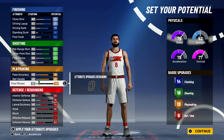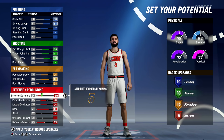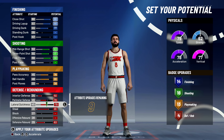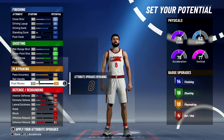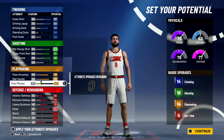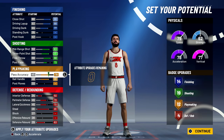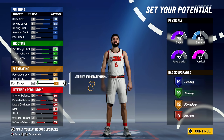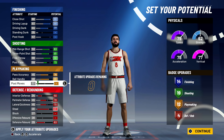I'll drop perimeter defense to 70 and lateral quickness to 70. Steal I want to leave high — that's a heavy part of my game. Defensive rebound I'd like to keep higher to get some boards. Post fade — wait, not post moves, post fade is what I'm after. Playmaking has way more now — we lost some defense but our finishing badges are up to 19. That's going to be insane.